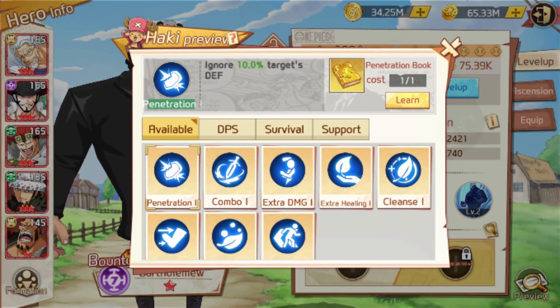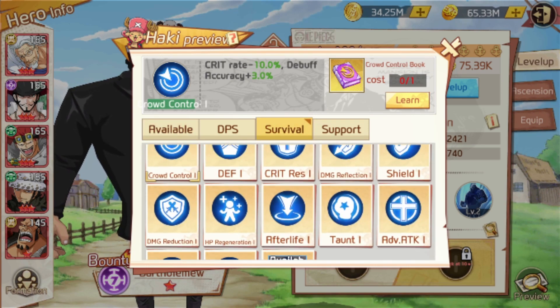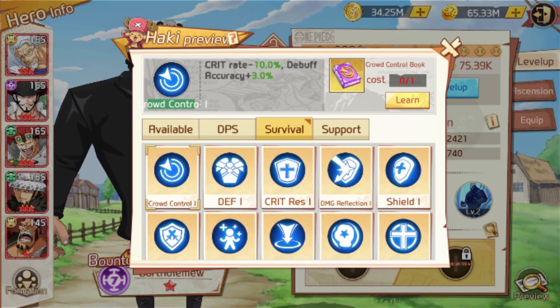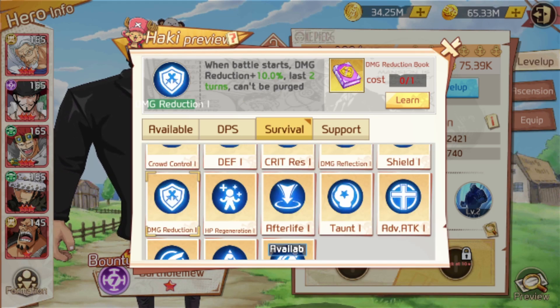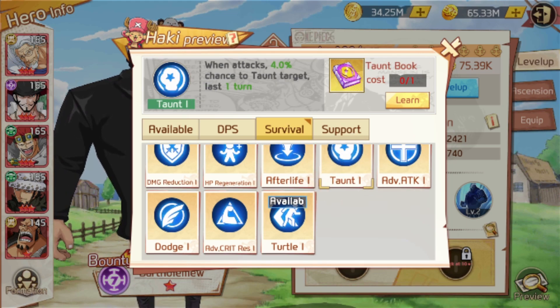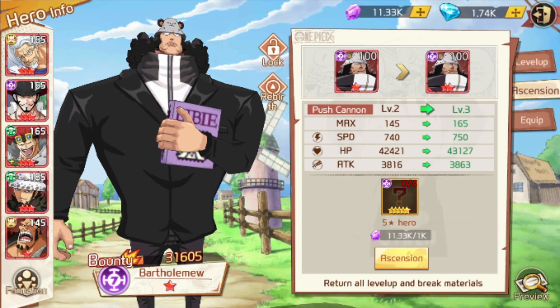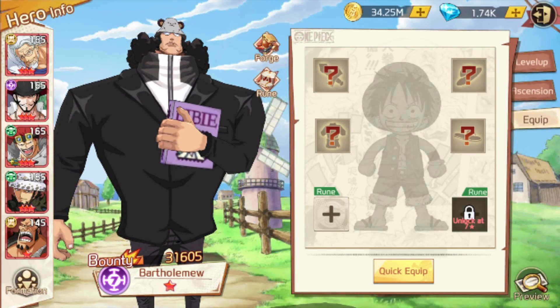Now for his hoki — you want to go survival build. Good hoki options for Kuma would be defense, shield, damage reduction, and taunt is pretty good too. Those are all pretty good choices for Kuma.